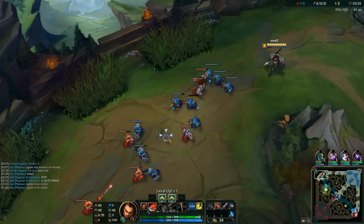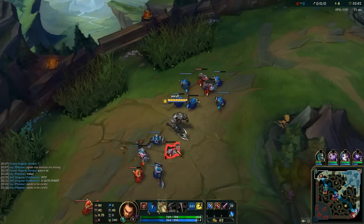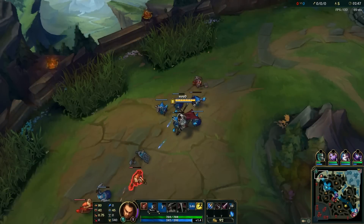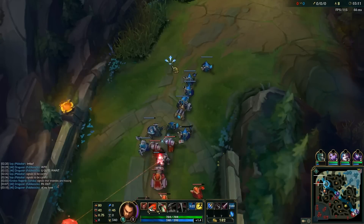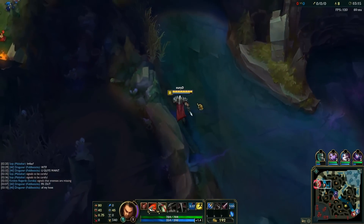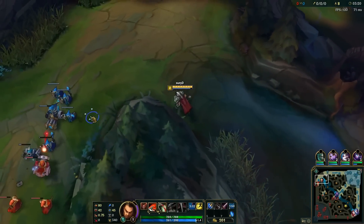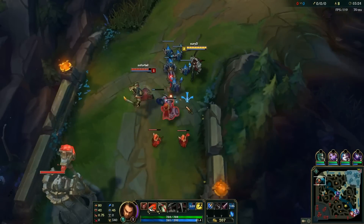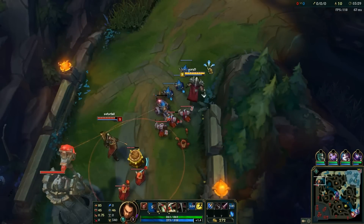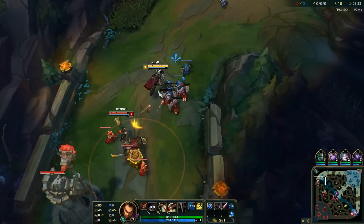You also have the option of buying four potions and one ward depending on what is happening level one. In this game Fiddle's still screwing around with their blue, so I push the lane and I decide to walk down over there. After walking down I realized there's really nothing to do so I kind of wasted my time, but I don't lose much because I already pushed in the wave. GP and Elise were stalled by Fiddle even though he's level one, so I'm a level ahead and some CS ahead.